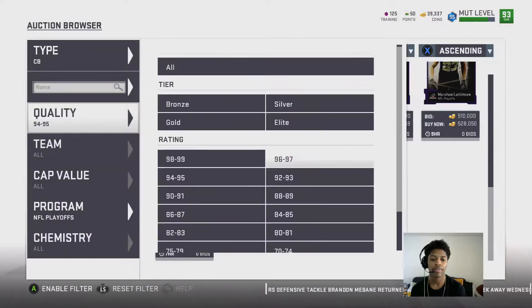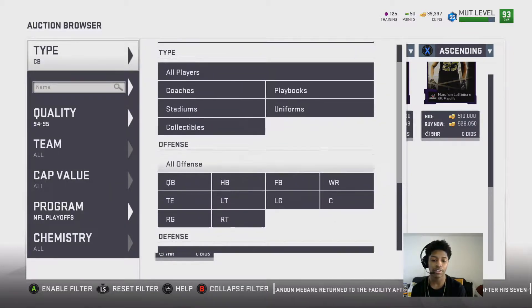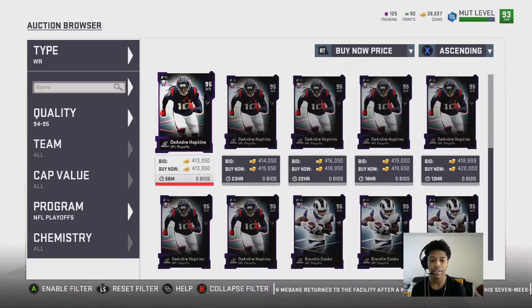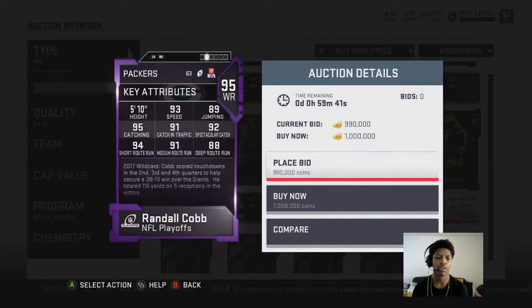Next we have Randall Cobb. I have nothing against Randall Cobb, but he had an awful year — no offense, he had a bad year. So they gave him a mediocre playoff card.